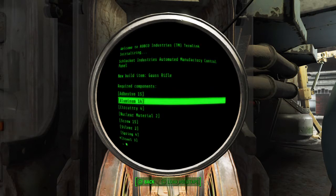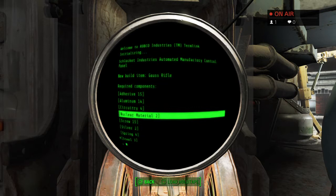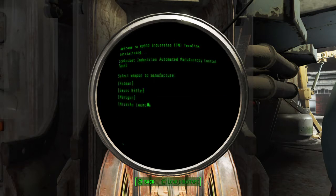For the Gauss Rifle you need adhesive, aluminum, and circuitry. You can buy shipments of circuitry — it's in a lot of junk, and if you have the Automatron add-on, robots sometimes drop it. You can buy it from Daisy in Goodneighbor, Tinker Tom at the Railroad headquarters, or Trash Can Carla. For silver, I find a lot from silver lockets, pocket watches, forks, and spoons. Wood and steel are sold by pretty much everyone in the game.